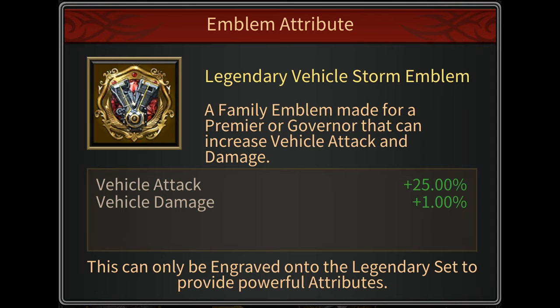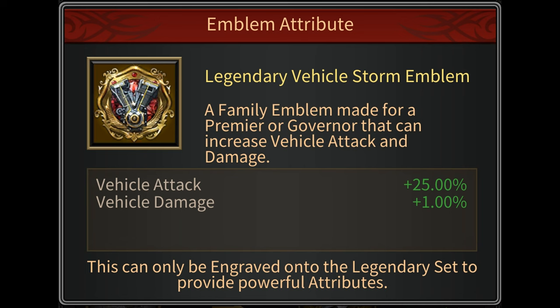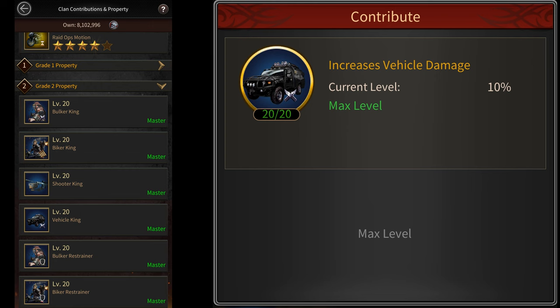Since these emblems can only be equipped on the legendary set, that means we cannot equip them on our godfather's equipment. So we'll only be using 6 of these emblems instead of 7, giving us a total of 6% more vehicle damage. However, if we add the 20% emblem buff that we get from Hitman Services, that 6% will go up to 7.2%. Then you have clan investments that can give you 10% more vehicle damage.